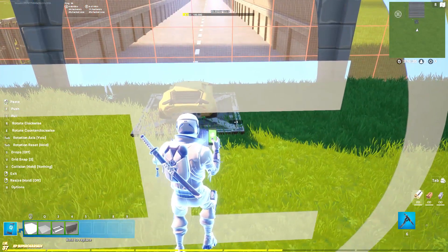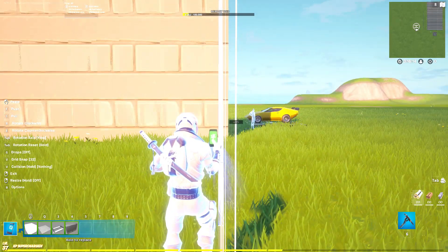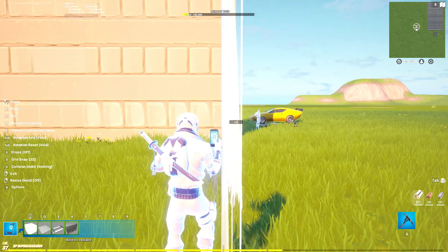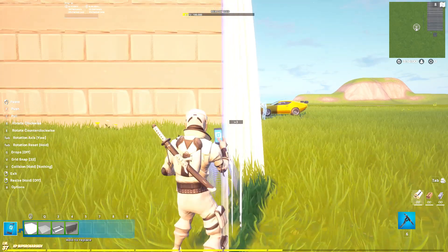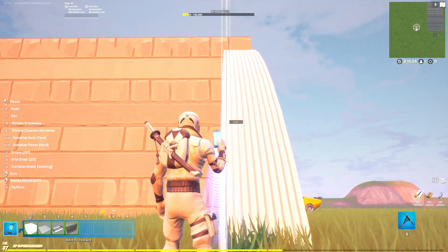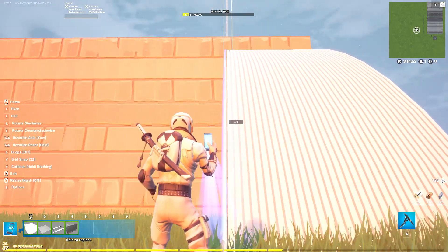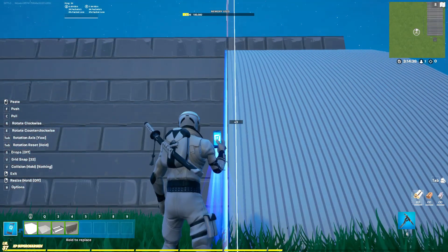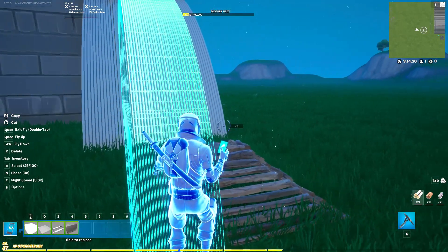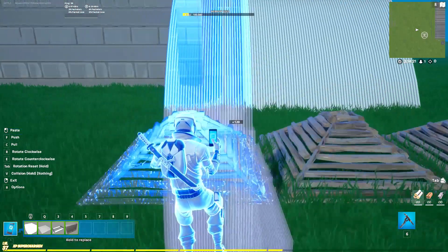Place it so it is hidden, and on grid snap 32, slowly move it over into position. Once you get at least one block's worth aligned, you can copy it along and use the pyramid method to extend it the rest of the way.